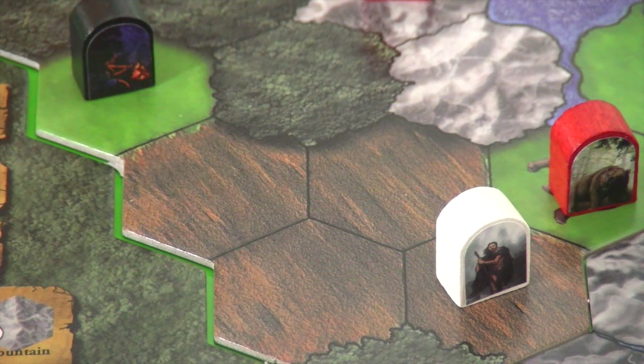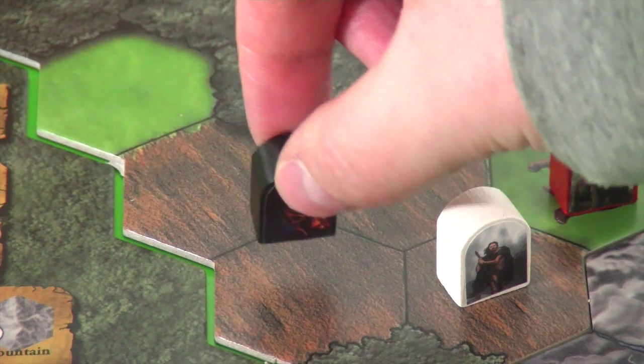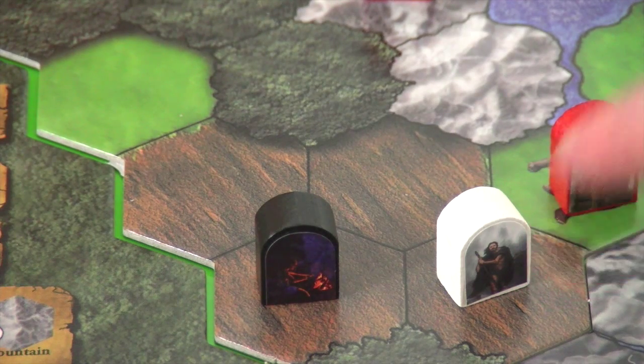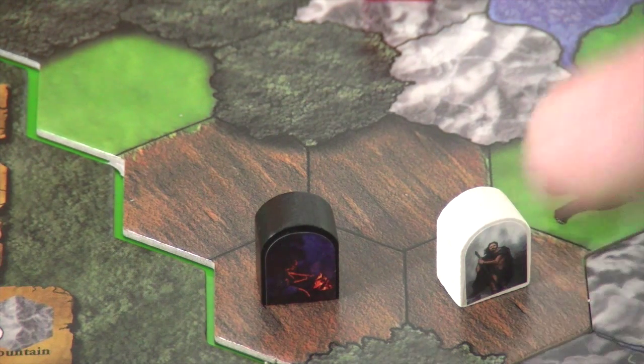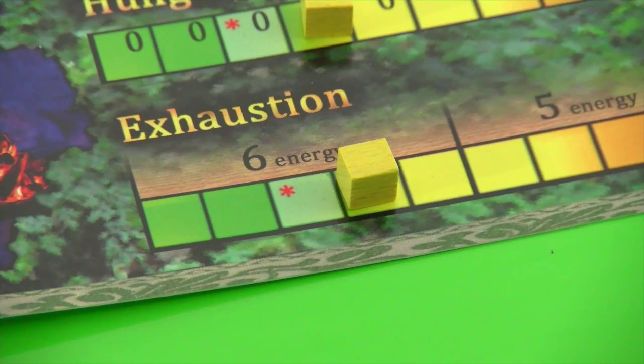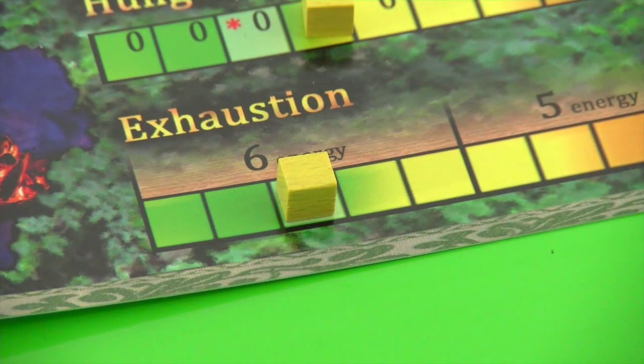Coming back to the black player again — he's not playing any cards in his favor at this point. So he will spend two energy to move into this rocky area here, and two additional to move down there. The bear is nearby and he doesn't want to end up in a fight, so he will stay where he is and use his two remaining energy points to rest, reducing his exhaustion one point.